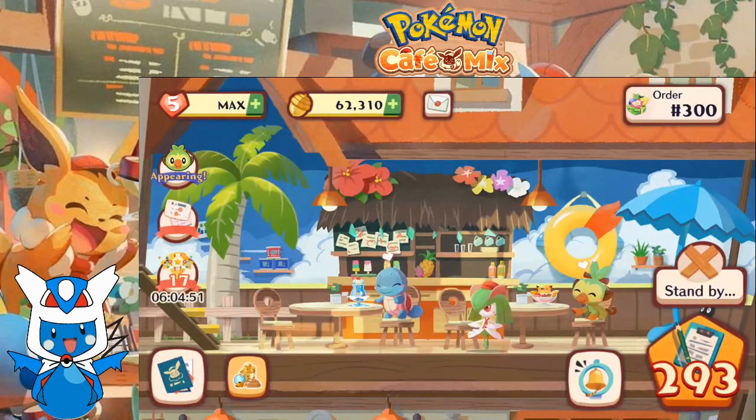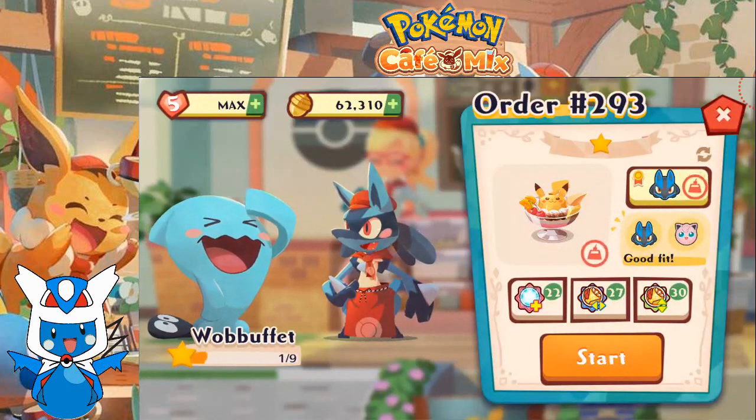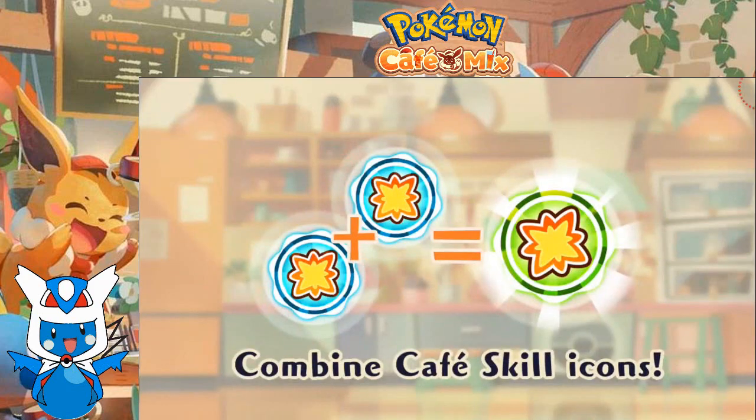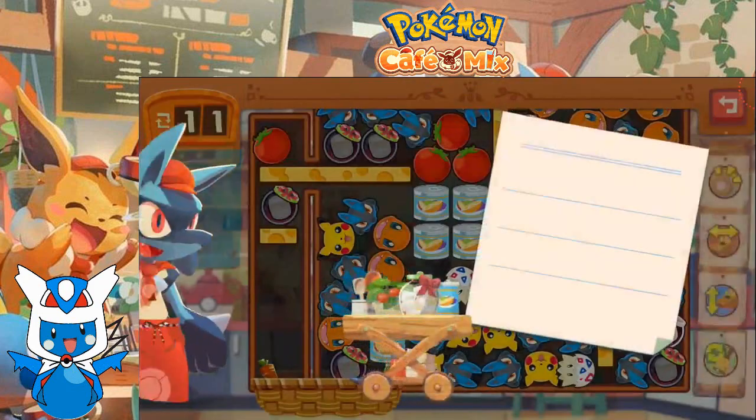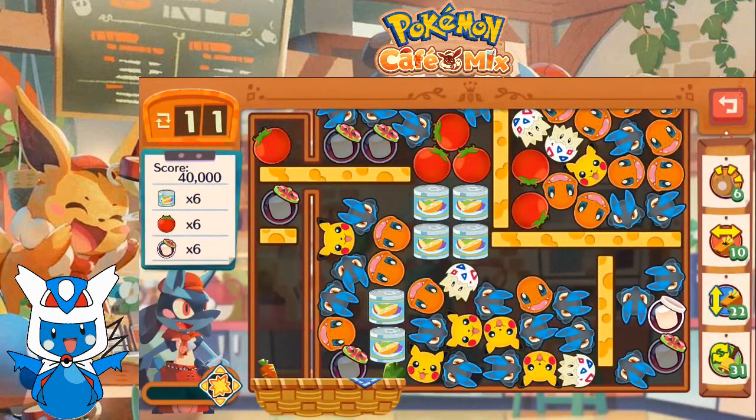That brings us to order 293. Wobbuffet is back. Lucario, let's serve up some flan. We've got 11 moves to score 40,000 — get rid of six cans of fruit, six tomatoes, and six marshmallows.